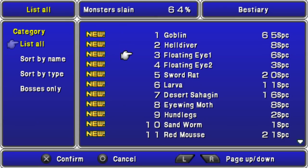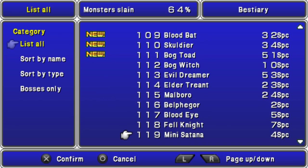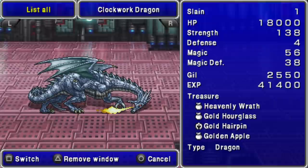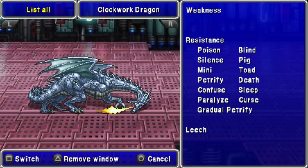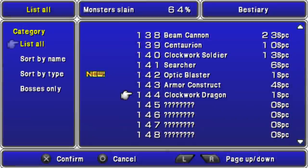They dropped gold hairpins and gold apples. Man, what I wouldn't give for a gold hairpin, but honestly, I've had my brilliant luck with the ribbon. So obviously I can't complain, but it doesn't mean it wouldn't be nice.